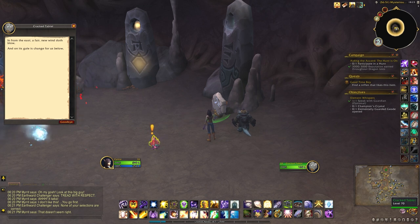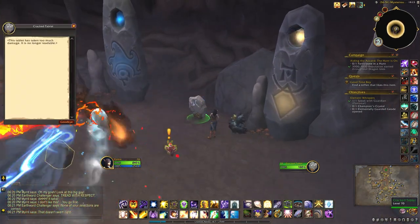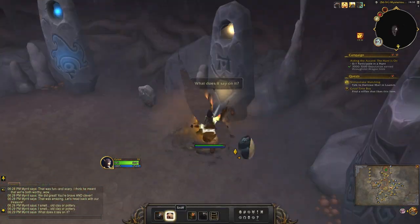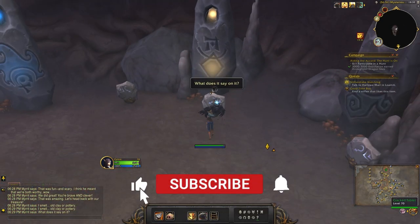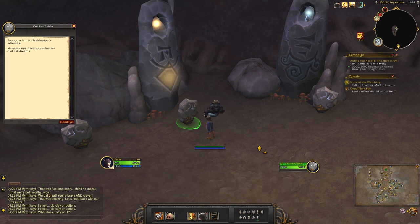So you'll see there's one tablet here, and then a broken tablet, or at least one that you can't really read. Oh, there we go. 'Pager lair for Natharian schemes. Northern firefield pools fuel darkest dreams.'